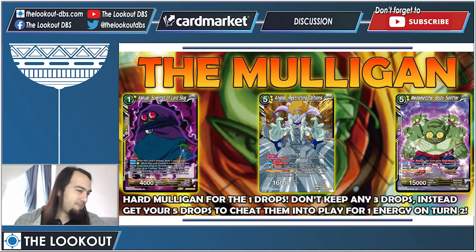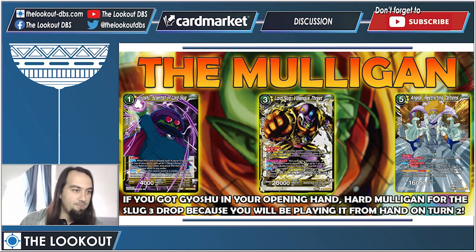Okay, let's talk about the mulligan — this is why you guys are here. There are two versions. The first: always hard mulligan for the one-drops, then grab two five drops. You don't keep any free drops because you get them from your one-drop. Get two five drops so that you can charge one into Z energy for turn two, because you need two Z energy on turn two. Then hopefully you get the corresponding free drop.